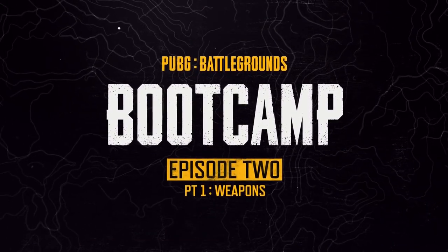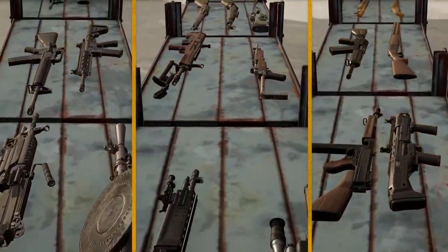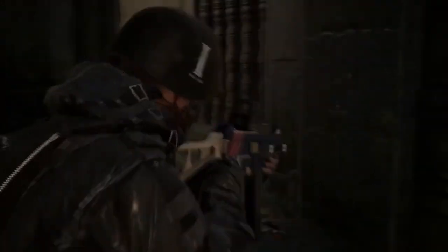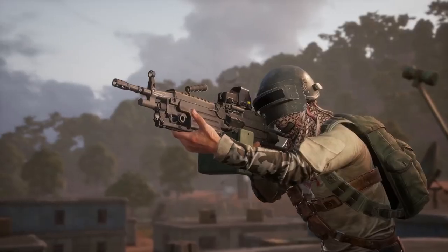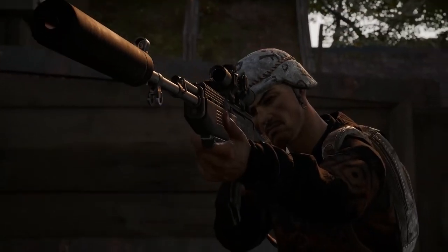Alrighty, so at any given time you can carry two primaries, a sidearm, and a melee weapon. All of those have trade-offs, so you'll want to account for that in your loadout. For example, shotguns and SMGs are the champions of close quarters, but ARs and MGs set the standard at mid-range. And if those aren't cutting it at a distance, DMRs and snipers will.